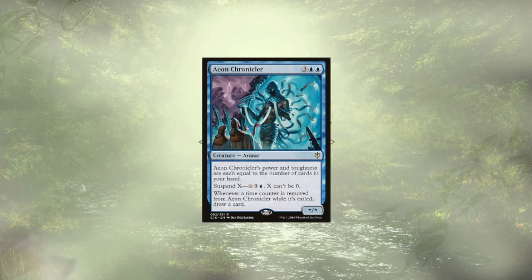The last card in our list is Aeon Chronicler, who has an expensive suspend cost, but we're hoping to suspend them with a doctor or some other cards that let us cheat that cost. Each time we remove a time counter from this creature, we get to draw a card. We never really want to see them hit the field, and if we time our time travel just right, they never will. Do they deserve better than being a card draw engine? Let me know in the comments below.